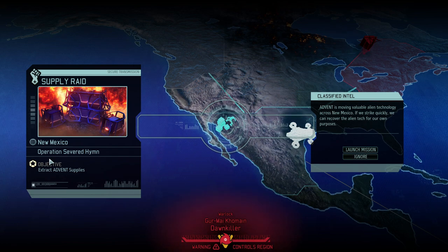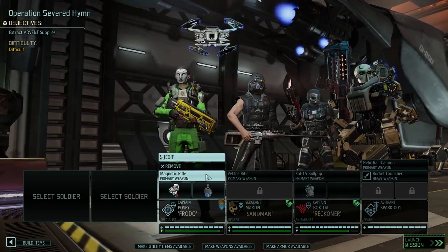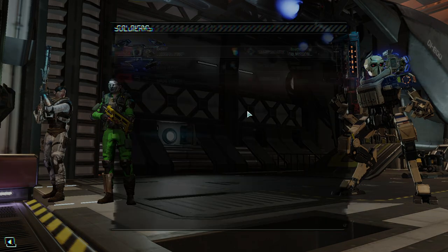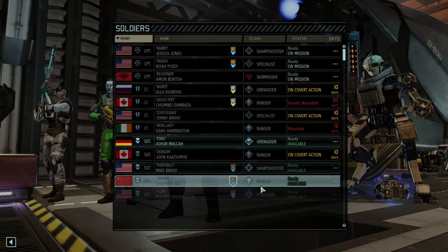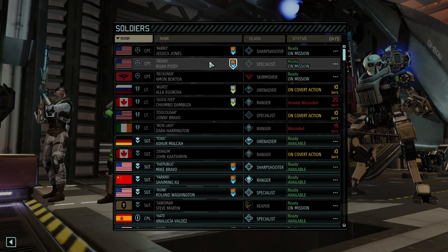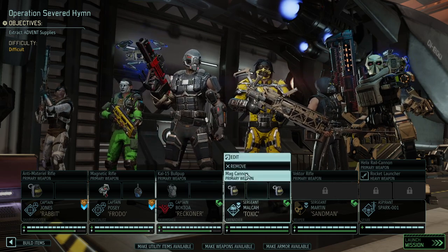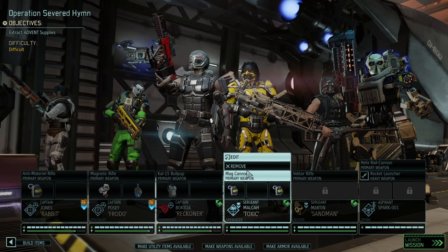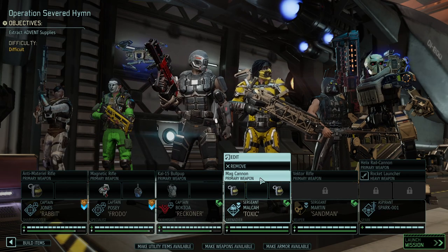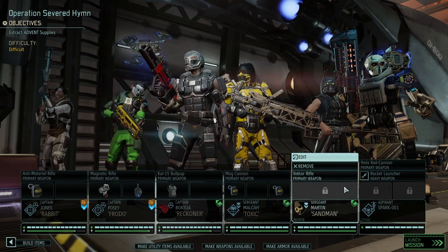So all in all, it is going good so far. Operation Severed Him is now going to be the next installment. We wanted to continue leveling our team, so Jessica Rabbit will be there, Frodo will be there as well, and Reckoner will be there. I think we agreed we want to get Sandman going, and that really begs the question: Sharpshooter, Specialist — where's the Grenadier? So Toxic — there you go. Either that or we're going to go with another Ranger. We just got the Frostbomb, so we're going to go with that guy. Let me fix the equipment and then we can get started.